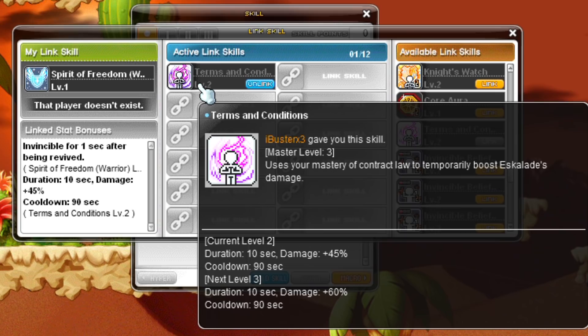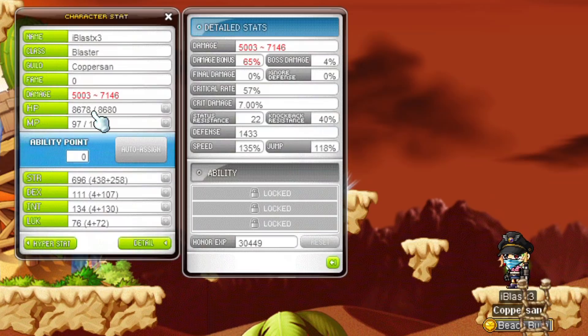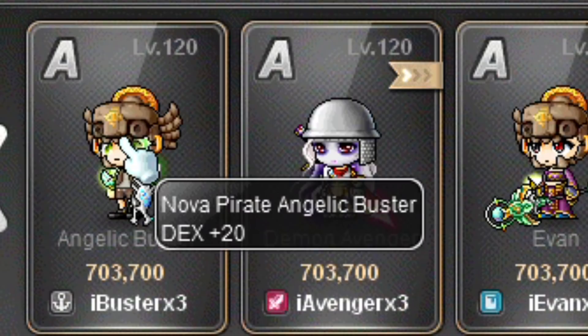Angelic Buster has an awesome link skill that gives bonus damage. Level 1 increases your damage by 30%, level 2 45%, and level 3 60%. However the buff is skill-based and does have a duration and a cooldown as well, even though it's highly recommended to use this for every class. Angelic Buster's Legion effect gives additional DEX, which is only useful for classes that have DEX as their main stat.